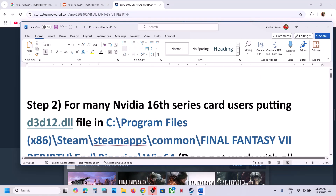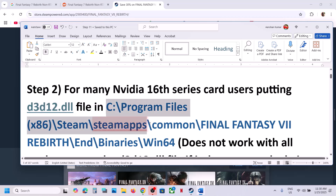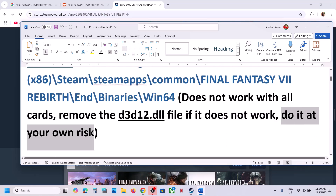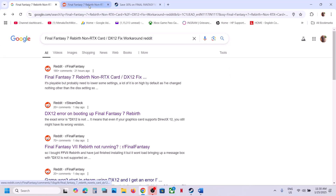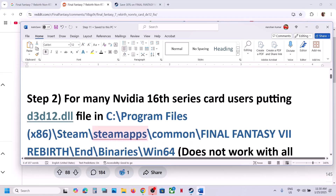For many Nvidia 16-series card users, putting a d3d12.dll file in the game location has worked. It does not work with all cards, and if it does not work you can remove it — do it at your own risk. In Google, search for 'Final Fantasy 7 Rebirth' along with 'reddit' at the end. On Reddit you will find this d3d12.dll fix, which has worked for 16-series cards, so you can try this.